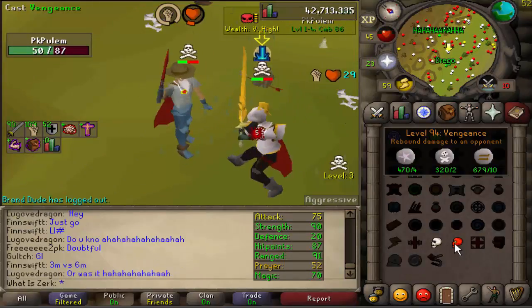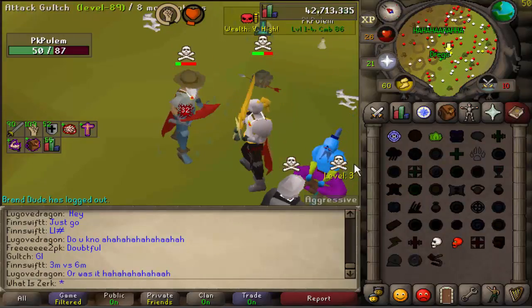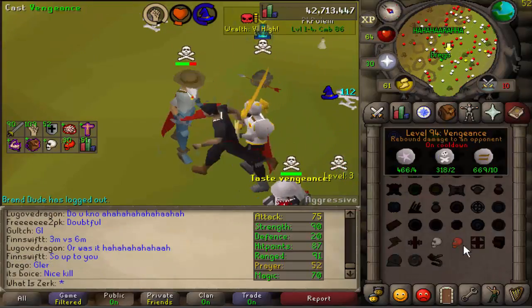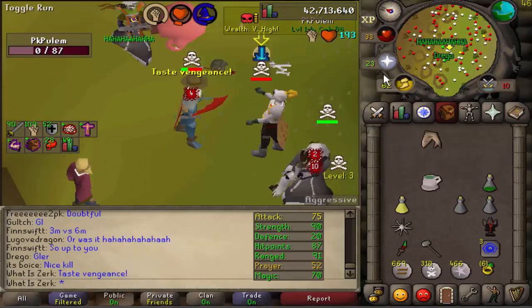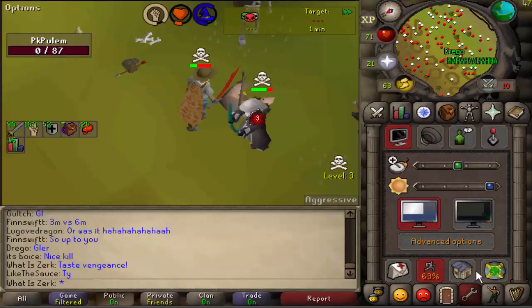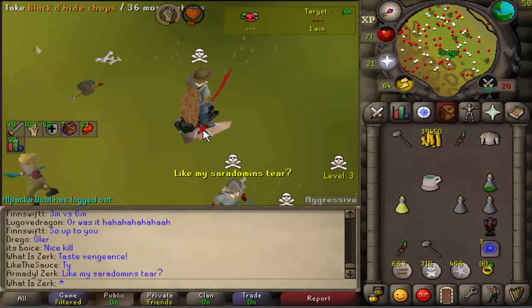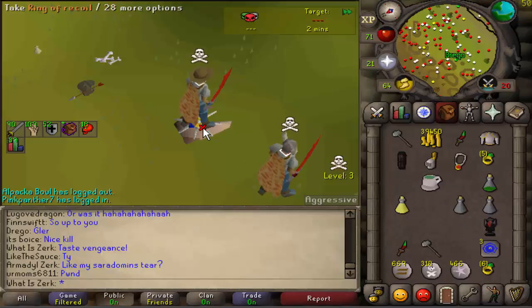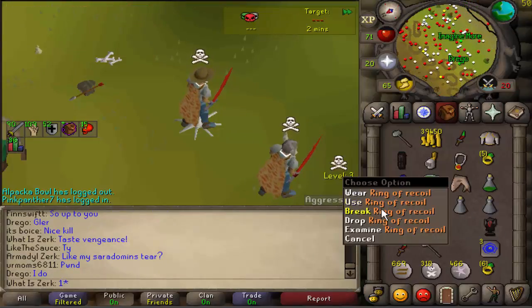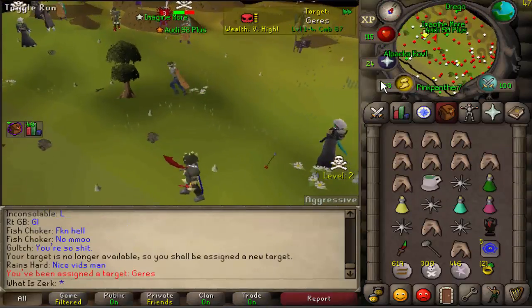Literally out of prayer now - and he's dead! Good fight man, that was beautiful - got that venge combo in there. I was just venging randomly and got that huge venge combo - a 33 D-skim hit followed by the 20 venge. Good fight to him, that was absolutely insane.